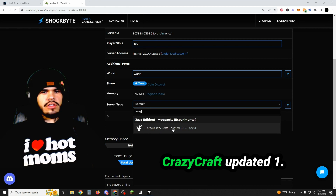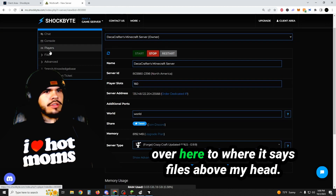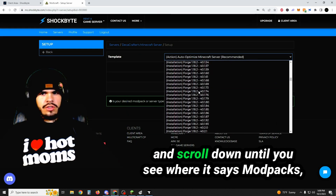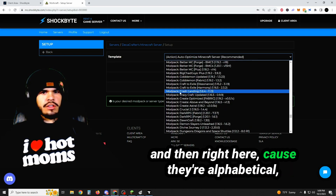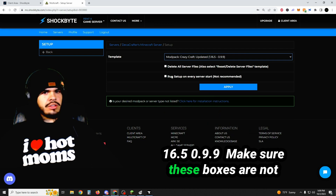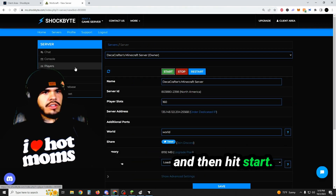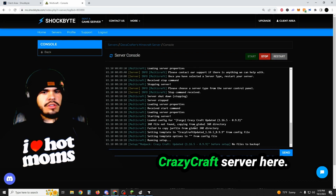After you've hit save, we're actually going to go over here to where it says Files. Under the Files category, you're going to click Setup right here. Once you're there, we're just going to scroll down until you see where it says mod packs. And then right here — because they're alphabetical — we'll see modpack Crazy Craft Updated 1.16.5.099. Make sure these boxes are not checked and hit Apply. Then once it's saved, you can go back to DecaCrafters Minecraft server.